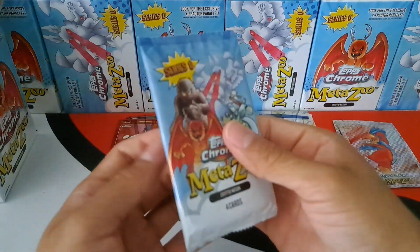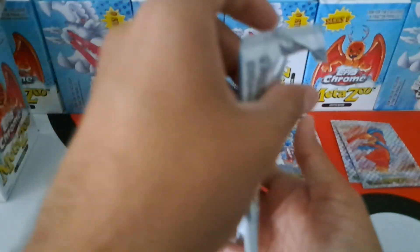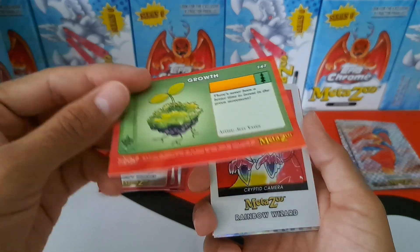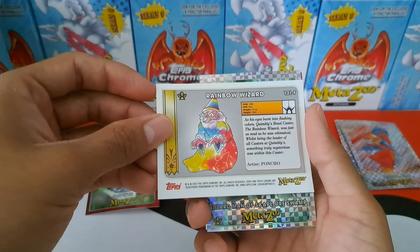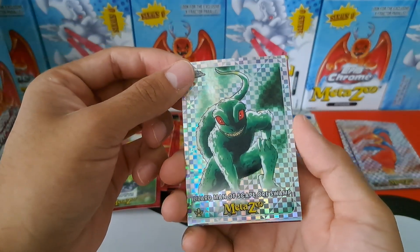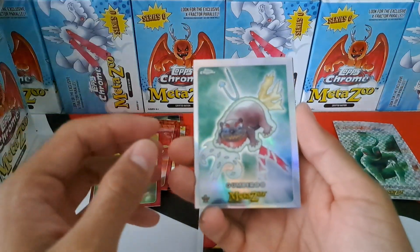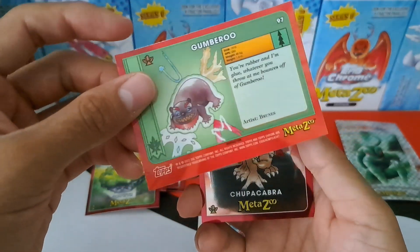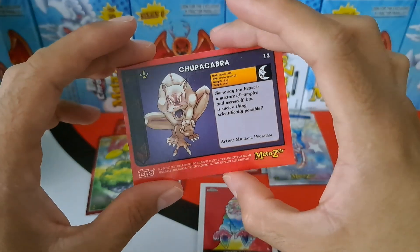Okay, last pack — maybe we'll hit bigfoot. We start off with growth base and a cryptid camera — nice. This cryptid camera has the rainbow wizard, so we didn't have that — it's a nice pull. We have an x-fractor lizard man of Scape Horse Swamp — I don't think I had the x-fractor. And gumbaroo — I don't have this art for him either; I had recently pulled him in the last video. And the chupacabra base — I did not have this art either.